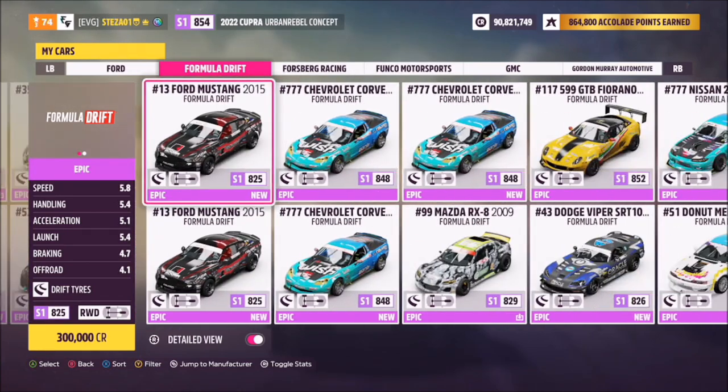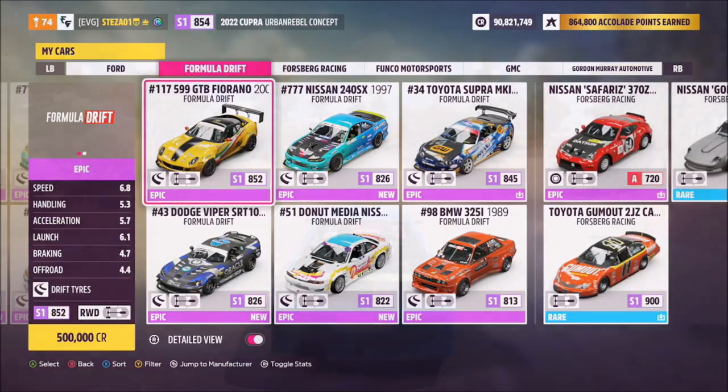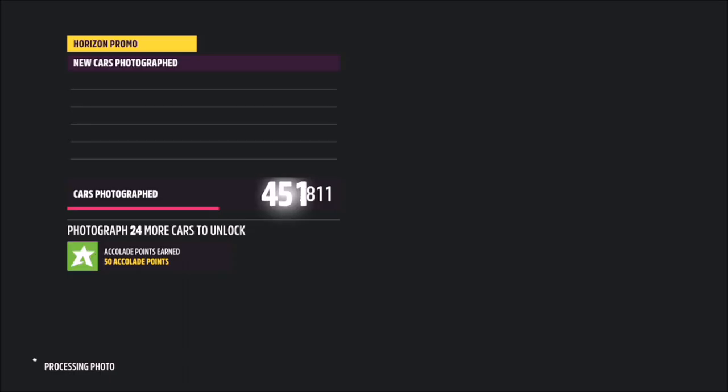First of all, you want to pick up your Formula Drift car — it doesn't matter which one, as long as it falls under the Formula Drift category, that's all that matters. There isn't a specific location, so once you pick your car, head outside, hit up on the d-pad and take your photo. It's as simple as that.